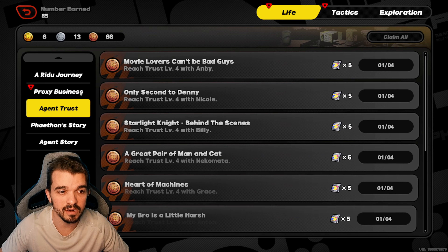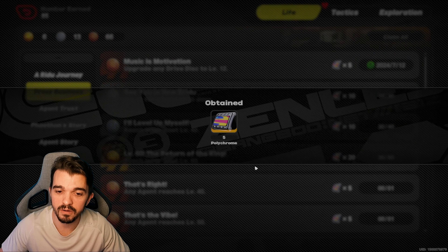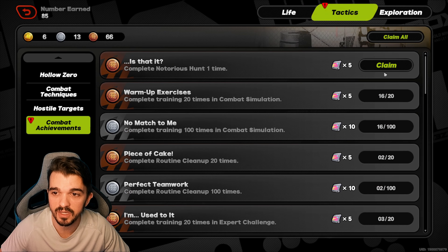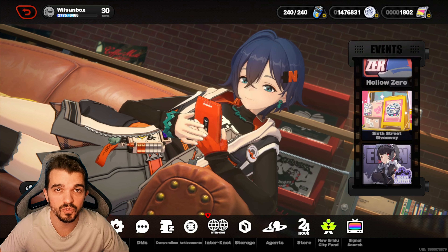Don't forget to check the achievements. Every time you see an exclamation marker, come here and collect this stuff, because this is more polychrome that you are getting, and with this you can buy more tapes and do more summons.